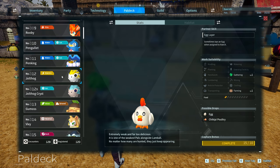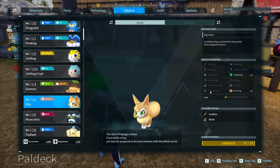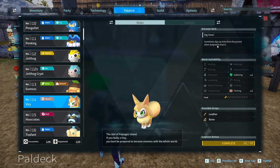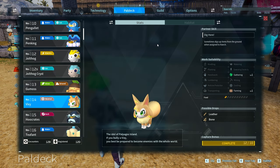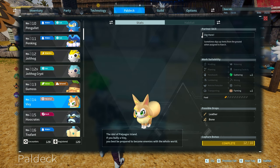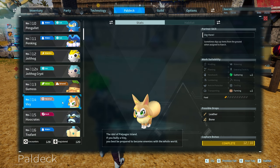Next on our list is Vixy. Vixy is incredibly useful early and should be one of the first things you catch. It digs up random items, and notably the Vixy will actually dig up pal spheres for you. Early on, having those pal spheres is a really massive game changer. It also digs up things like arrows. You should have a ton of Vixies early on because their value is kind of crazy.